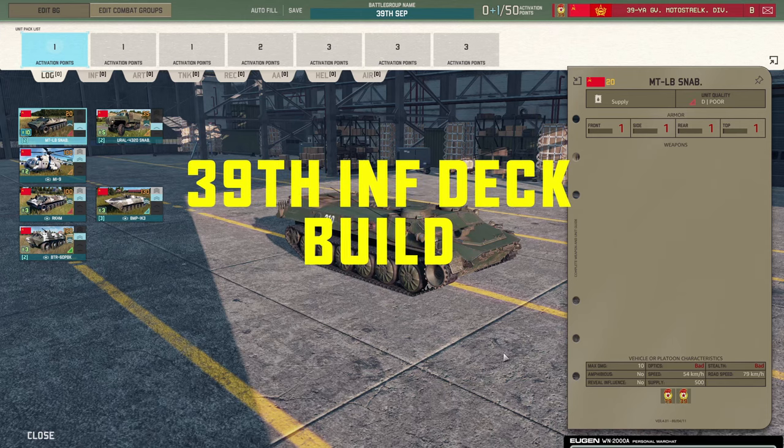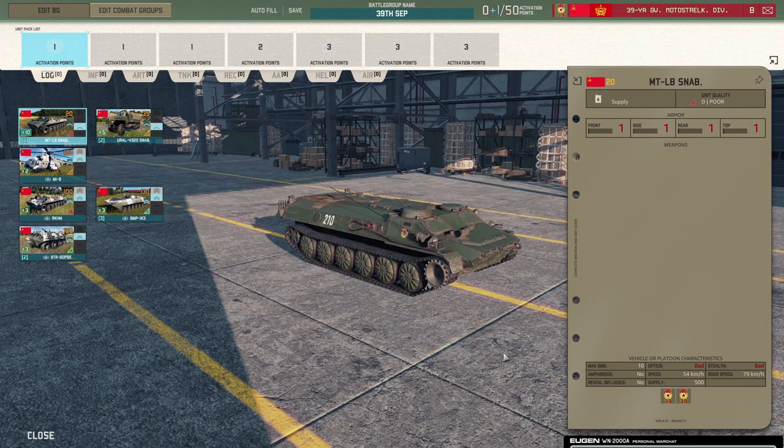Hi everyone and welcome to Warno. Today we're going to take a look at some pack decks - the top three or so packed divisions right now, based on a discussion I've had with Hippie Tanner, Woodenbox and Lathans, who all play in the tournament. I tend to play more team games so I'll put in a couple of fun units, whereas they'll be taking it more seriously with very cost-effective units. My build will be slightly different but the principle is the same.